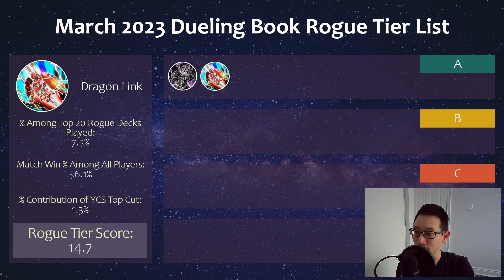And then we have Dragon Link, which is kind of weird seeing in rogue territory now — it used to be tier 1 or at least tier 2 for such a long time. But it's still solid, with a 56% win percentage — really, really good. There are always those hardcore Dragon Link fans out there, and sooner or later this deck will become meta again. You just know it — Konami loves dragons — so if you're patient with this deck, it's always been a great investment.